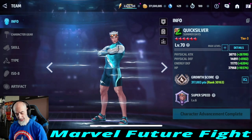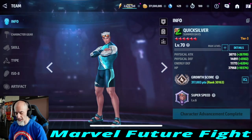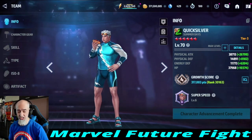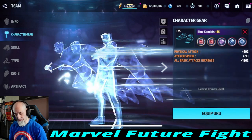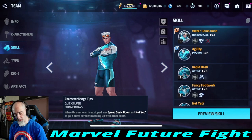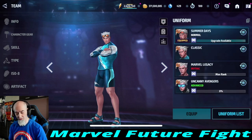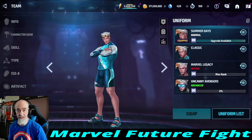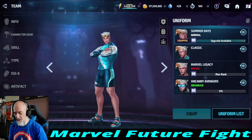I'll show you the build really quick. He's got 38,000 physical attack with Wave's leadership. His stats aren't max — ignore defense is only at 42 percent — but this is just stage one. He has five-star physical attack gurus on him, all skills at six, and a fully awakened Power Brain Girl, but of course no obelisk. His uniform is a normal one — I never leveled it up because I don't play the character much.